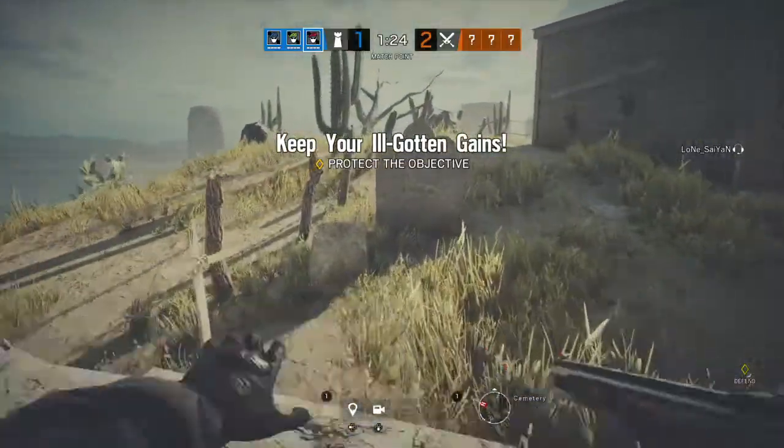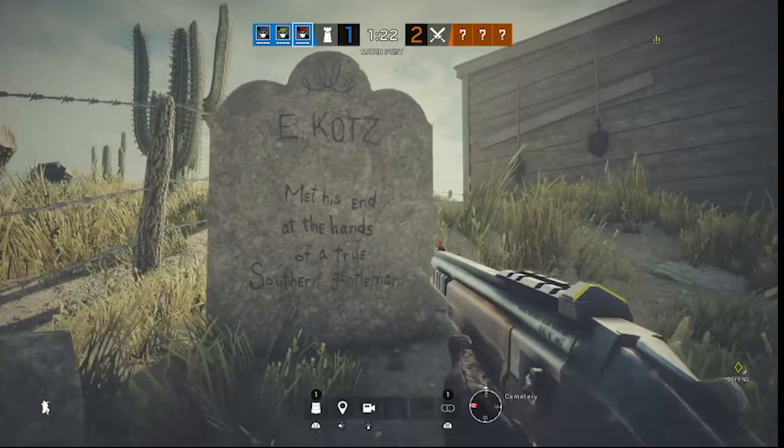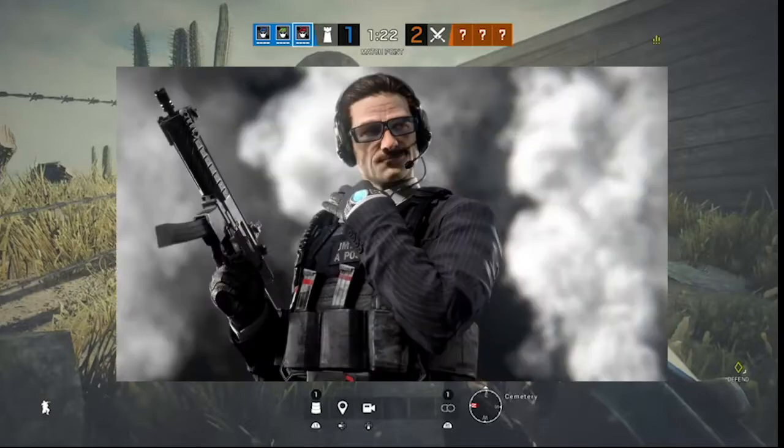The next Easter egg is a gravestone located right next to the defenders' objective. This gravestone belongs to an E. Kotz and reads 'met his end at the hands of a southern gentleman.' E. Kotz is the real name of Blitz, and the southern gentleman refers to Warden, who is the direct counter to Blitz.